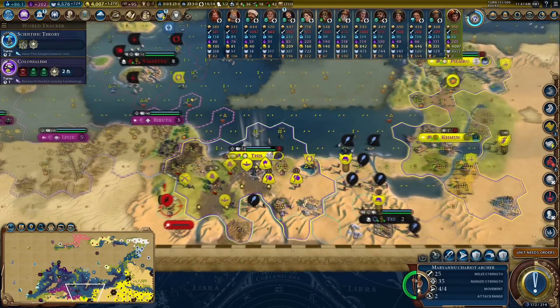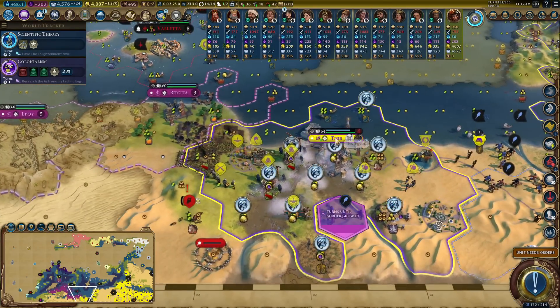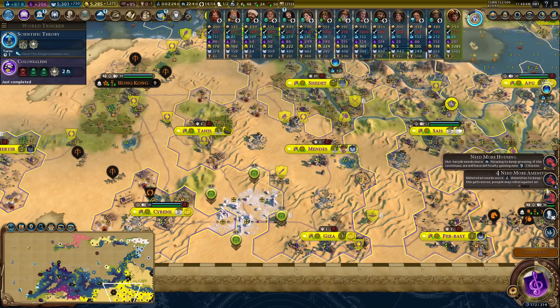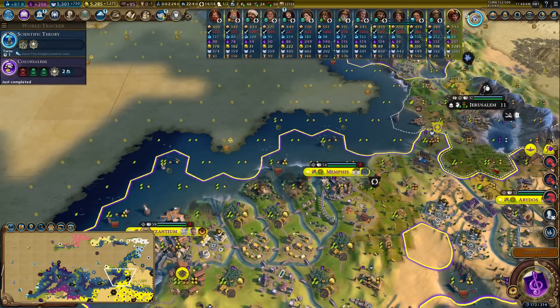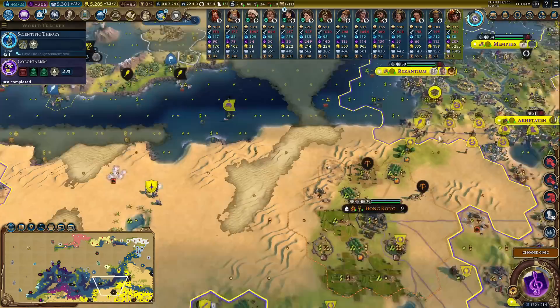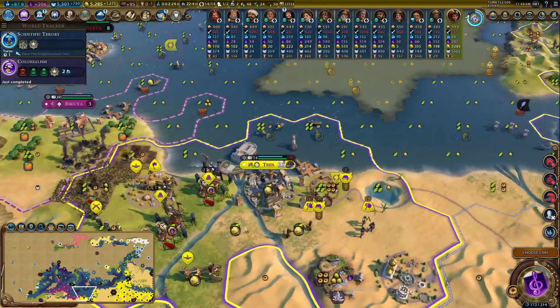That's three floods in one turn - if that doesn't make the world flood I don't know what will. We have a lot of permanent coastal flooding now. It doesn't matter though - I'd rather lose some tiles just here and there; they don't matter to me, not when I have the super city.